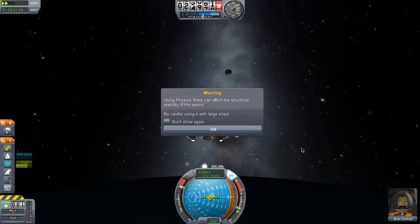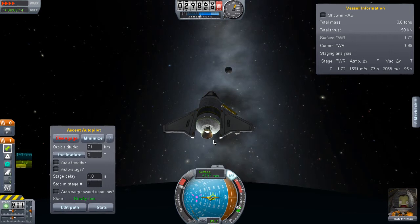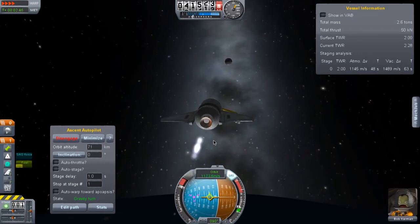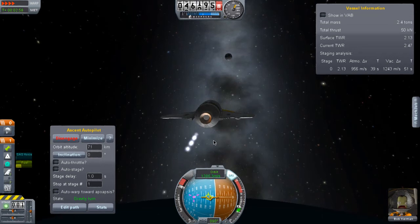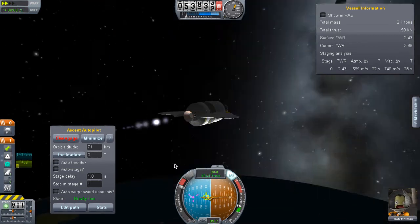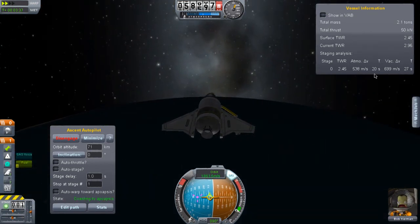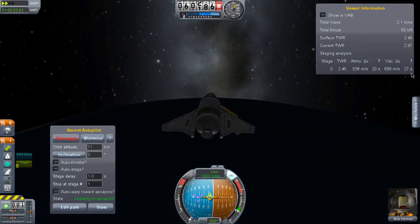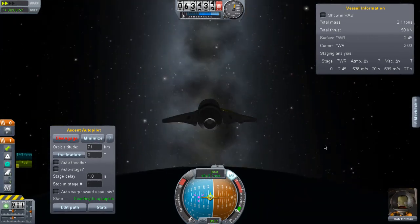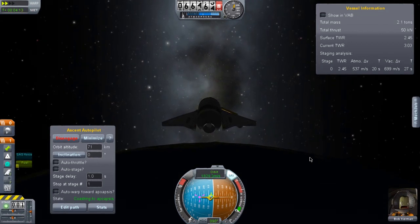Let's speed it up a bit. We are almost in orbit — only about 400 delta-V left to burn and we have 700 left. So this ship has enough fuel to go into orbit and then land, probably without a parachute. I haven't tried it but I think it should work.